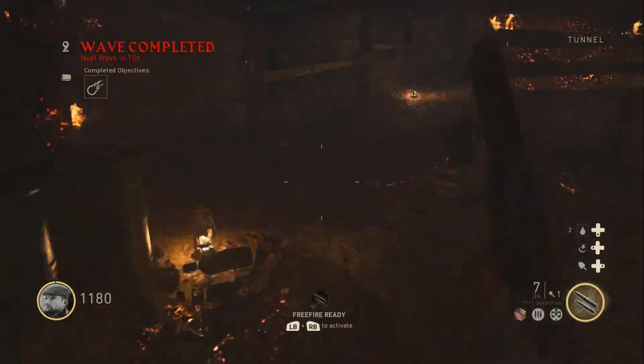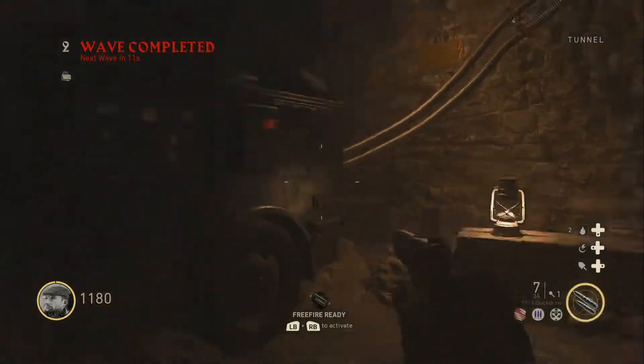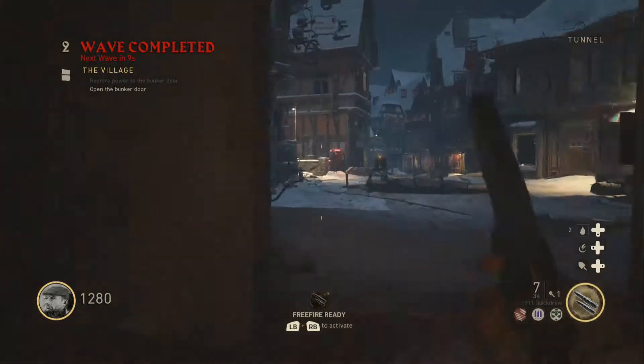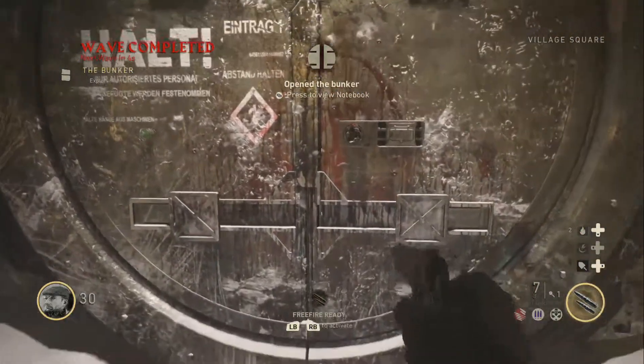You've got to go down here and activate the power generator inside the tunnel. As you can see, I'm doing this one now, and then you have to open the door once you get in there.